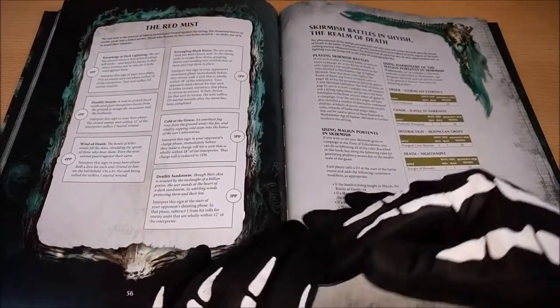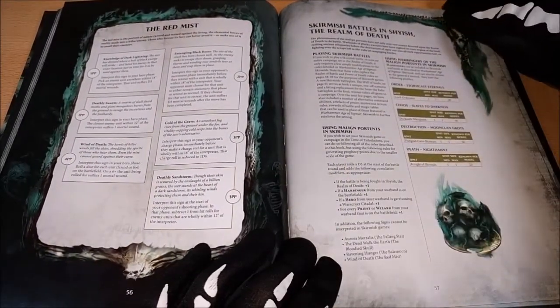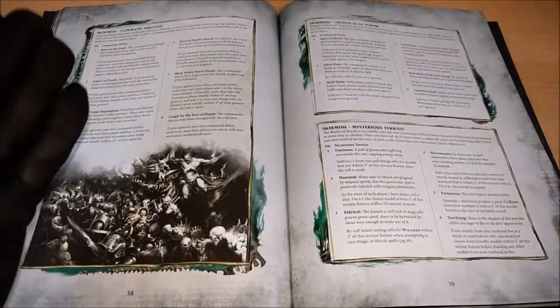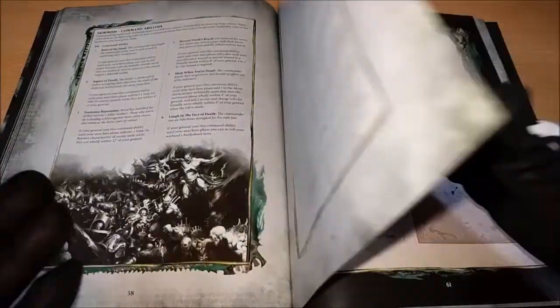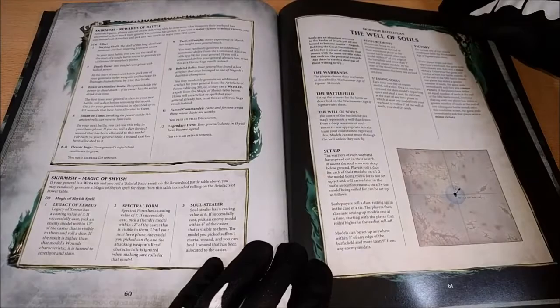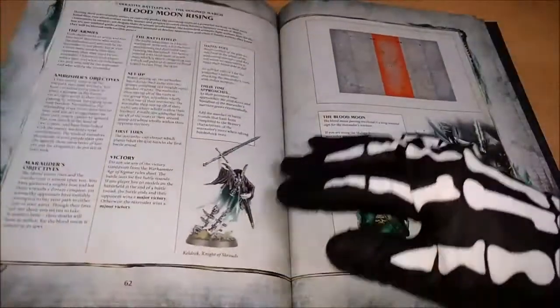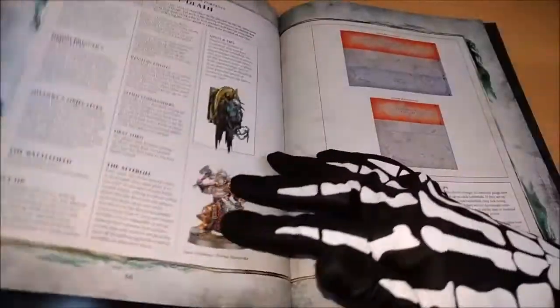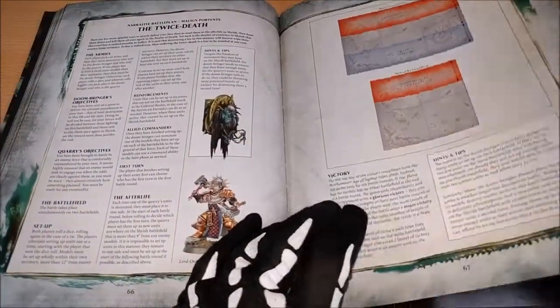There are also the rules to play Skirmish with this book, which is quite interesting — with command abilities, artifacts, mysterious terrains, rewards of battle, magic, and new battle plans. You have really quite a lot of options here to choose from.